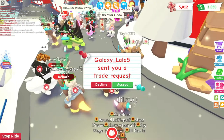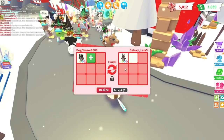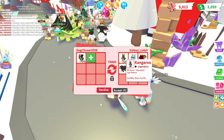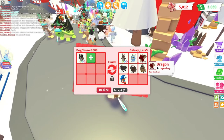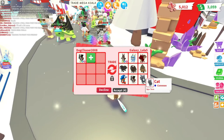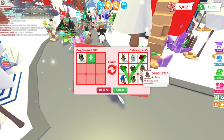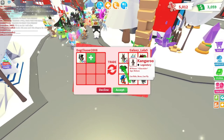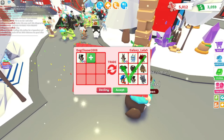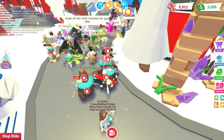Galaxy La La La sent me a trade request. They're offering a Neon Kangaroo, a Diamond Griffin, a Dragon, two Buffaloes, a Sasquatch, a Cat, and a Saint Bernard. I would actually do it for just the Kangaroo alone — this offer is so hard to decline. I worked hard on this Neon Saint Bernard, which is why it's so difficult to let it go.